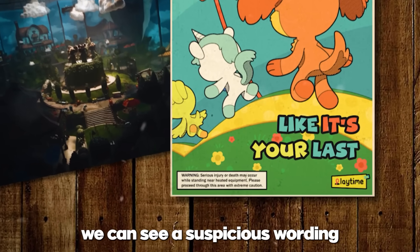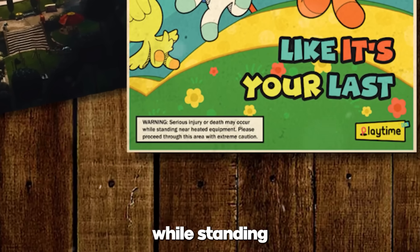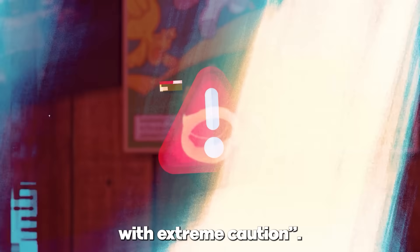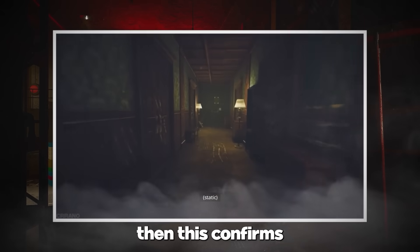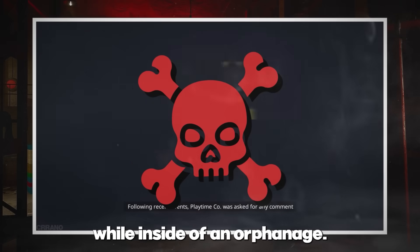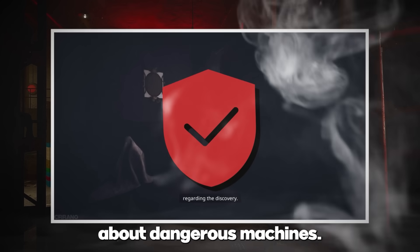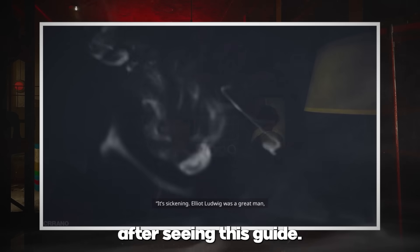At the bottom left, we can see a suspicious warning that states, 'Serious injury or death may occur while standing near heated equipment. Please proceed through this area with extreme caution.' If it wasn't already obvious that something was wrong with this toy factory, then this confirms it. It is not normal for people to randomly die while inside of an orphanage. An orphanage should be a safe place where children don't have to worry about dangerous machines. It's hard to imagine anyone willingly accepting a job here after seeing this guide.